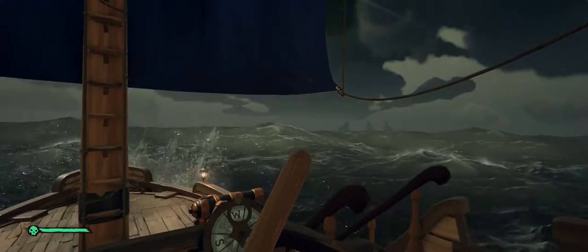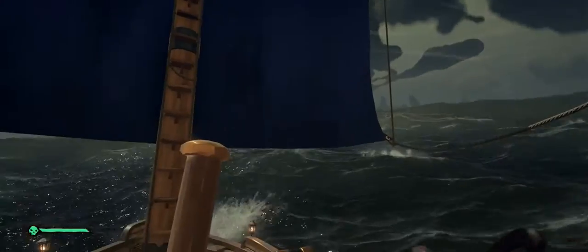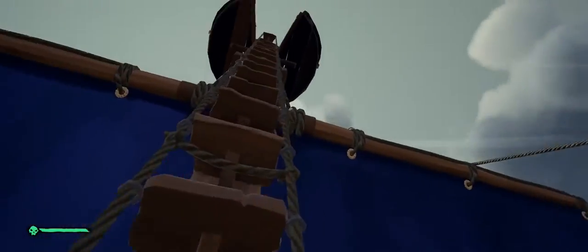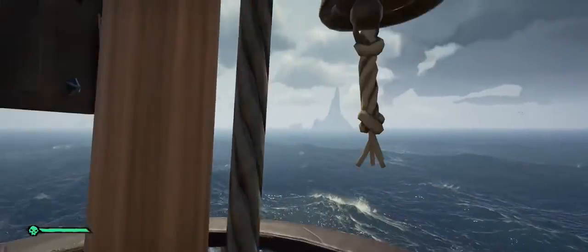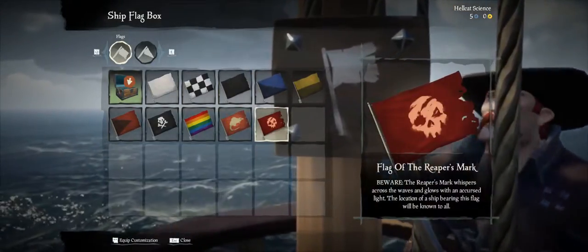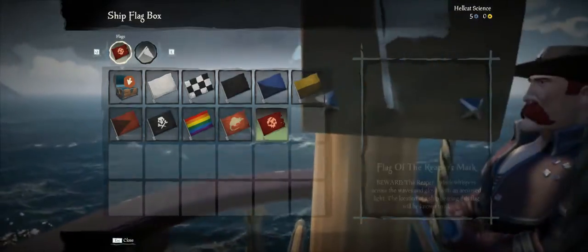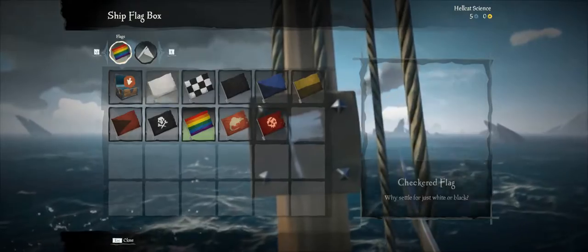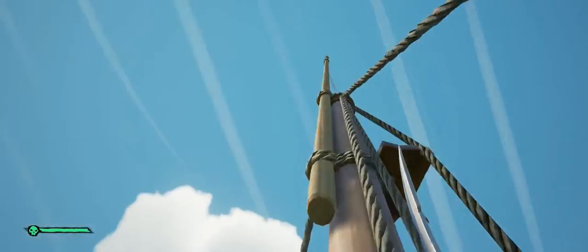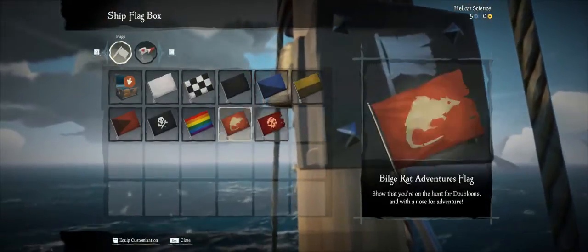We're on our way to Golden Sands Outpost to sell our loot — luckily they didn't give chase. To change your flag, come up to the mast and go to your ship flag box. The Flag of the Reaper's Mark — the red skull flag — puts you on the map for every other player to see. Any other flag is just aesthetics. If you want to form an alliance with other pirates, go to the Alliance tab, click 'Offer Alliance,' and you'll get a little heart flag. Any pirates who get close will see you want an alliance and can either accept or fight you.